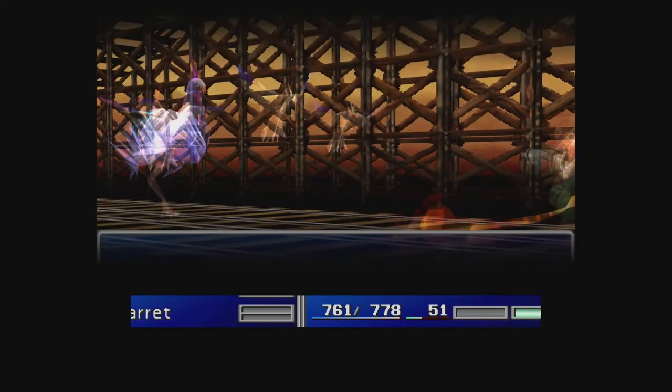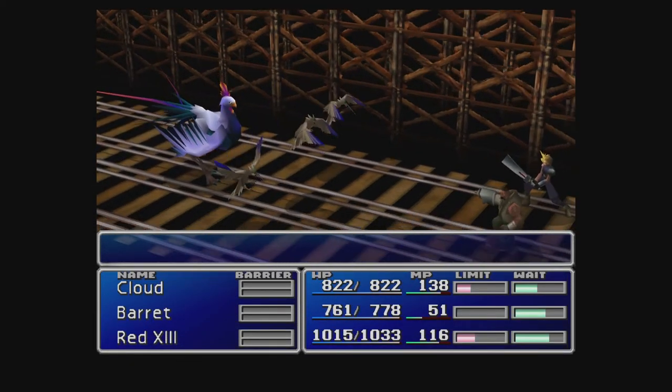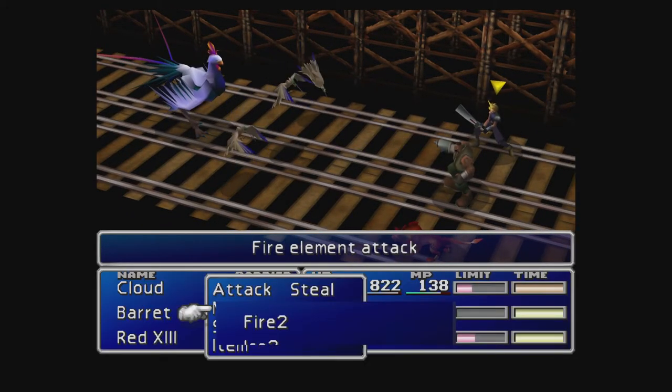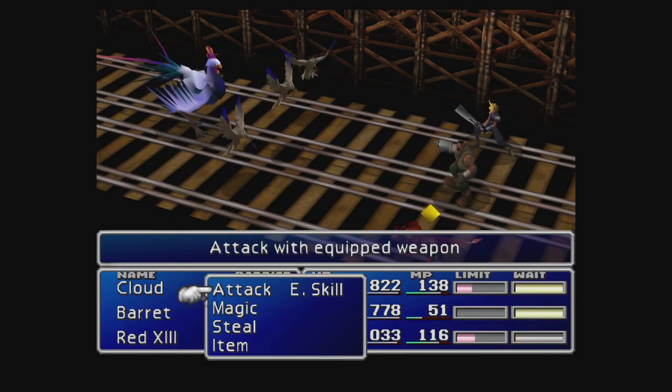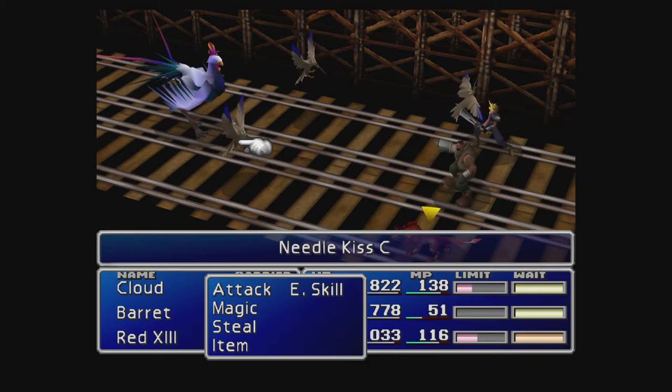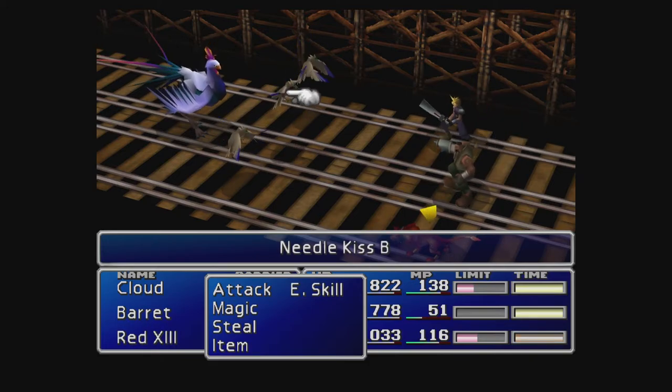There's one from that room — the puzzle room. Summon, summon, summon. Here I'll summon because the Needle Kisses are all weak to wind — it'll kill them for sure.